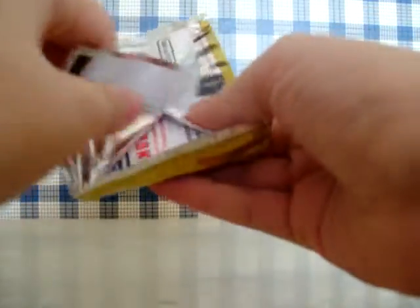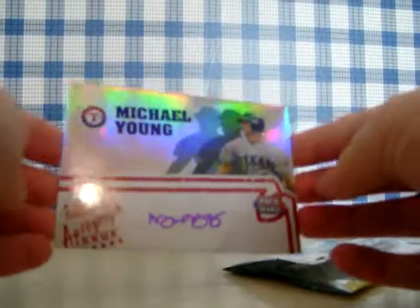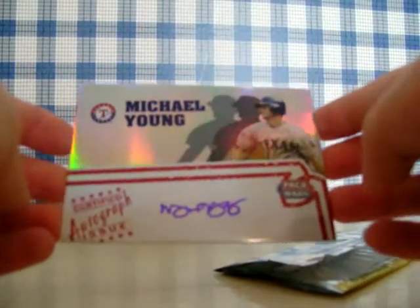Onto the prize pack. Probably a game used card in here. Not looking at the names... and we've got — oh, an auto! Sweet. Not a jersey — a Michael Young autograph card. That is sweet.